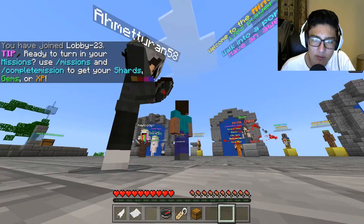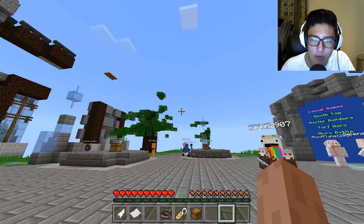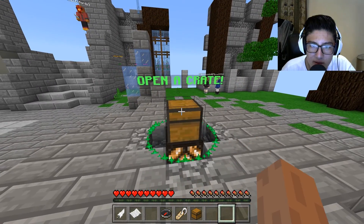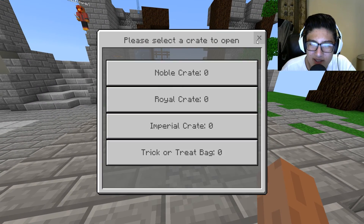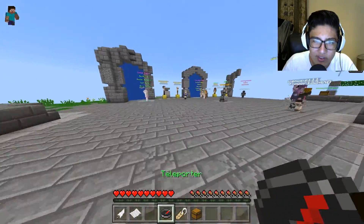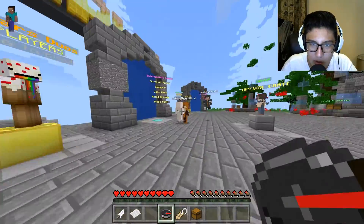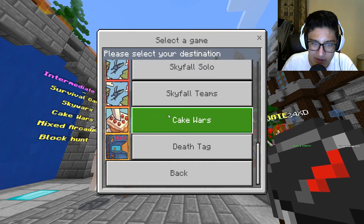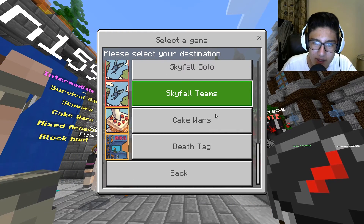So first of all, I have a Steve skin. I don't know how I get my normal skin but I'll figure that out in a bit. I can open a crate — I don't have any crates — but it's actually a UI, which is the cool thing. It's actually a UI; it's not like in the Java edition where it would just be an inventory and you could click on whatever. So it's a UI — that's cool. I wonder if it's going to be a UI for the teleporter as well. Yeah, so you can actually click on the different things. It's actually a user interface, not just something the server made.